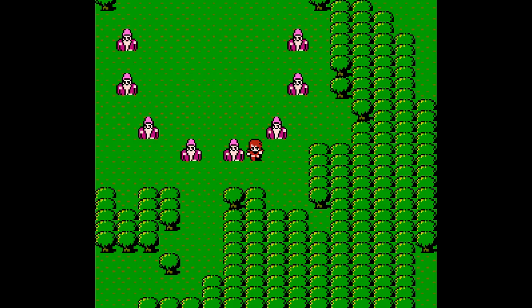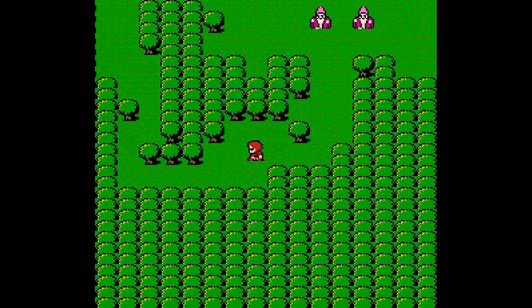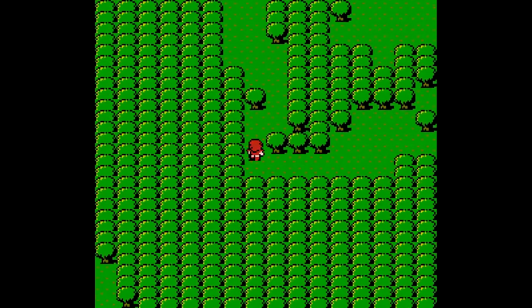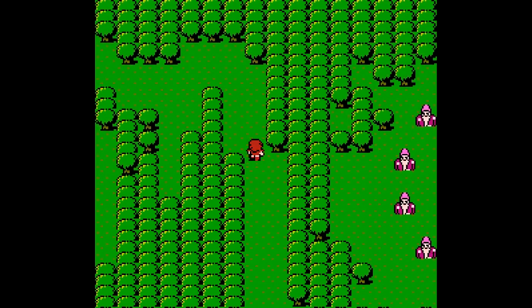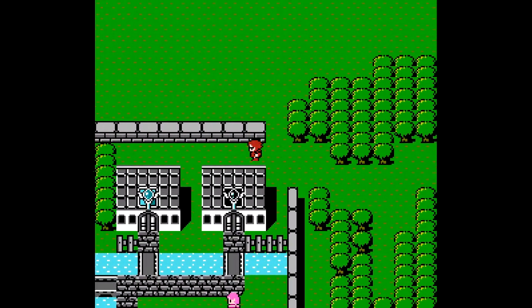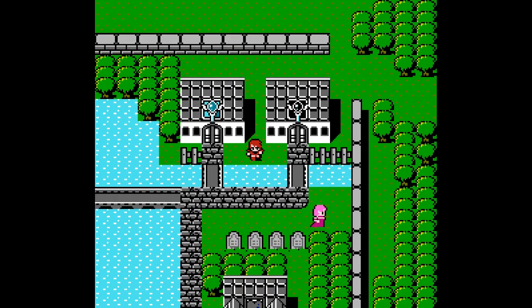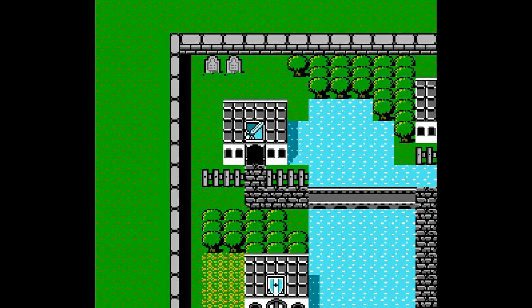Now we have a canoe, which means we have a new traversal option — we can now cross rivers. Interestingly, I just found this out: you can use things like cabins and tents and houses while on the river, which I think is incredibly bizarre. But anyway, let's check out the stores.